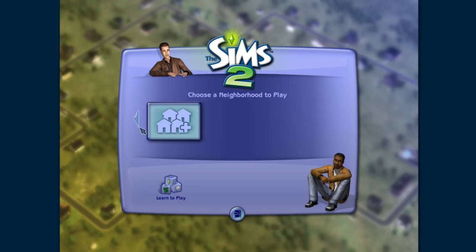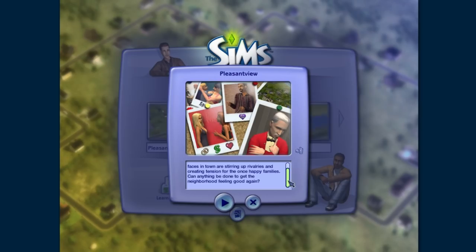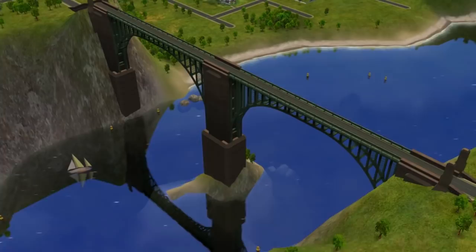We're going to start in Pleasant View. A lot has happened in 25 years. I think this one takes place on a timeline somehow before The Sims 1 — I don't remember. There's some sort of timeline thing going on. Alright, this is Pleasant View. It looks quite pleasant — it's got a bridge and water. All you need for Pleasant View.